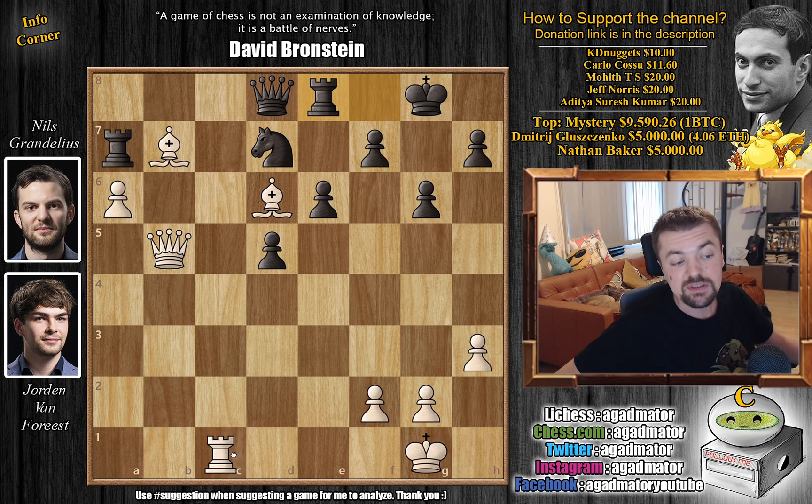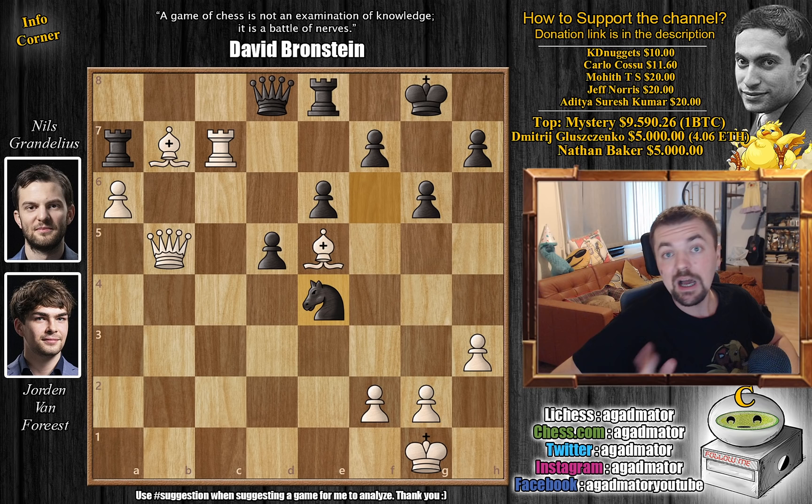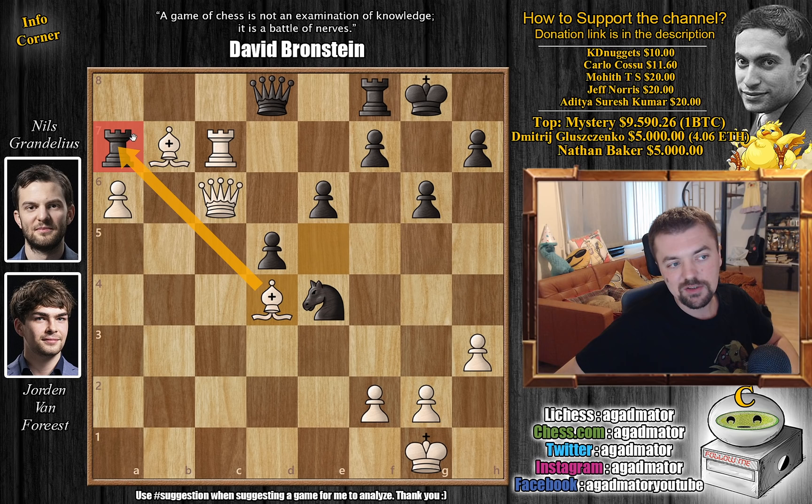Now rook to e8 — Grandelius saves the rook. But now comes rook to c7 and black is in big problems because the knight is under attack. Knight to f6 was played, but now bishop to e5 preparing captures, and if the queen recaptures then the queen captures the rook on e8. So knight to e4 was played. For the final time in this video, pause the video and win the game for Van Forrest in the simplest possible way. For those who found it, congratulations on finding an incredibly forcing line — it's queen to c6. You still attack the rook and now you're definitely threatening queen to c8.